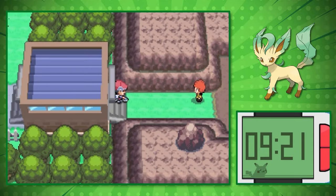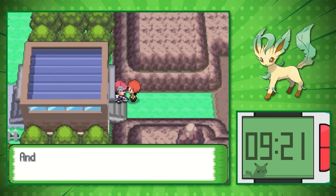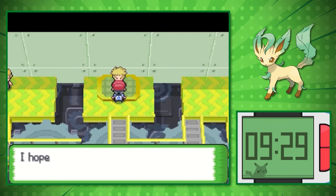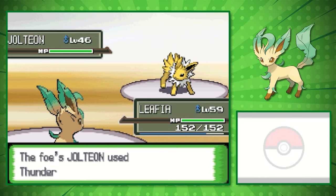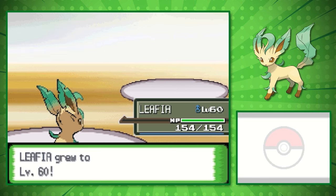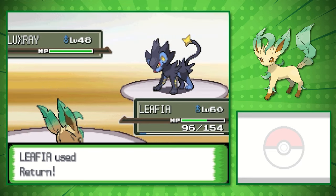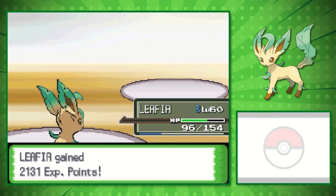We finally made it to Sunyshore City where Flint, an Elite Four member, asks us to motivate the Gym Leader. Since Volkner is an Electric-type user, maybe we should ground him so he doesn't shock anyone. Volkner sends out Jolteon — I set up with Swords Dance, Jolteon paralyzes us, but I had the Cheri Berry equipped so it was like a free setup, and we knock it out. Next is Raichu — I go for Razor Leaf because it doesn't make contact, avoiding paralysis from the ability Static. From here on out, we easily one or two-shot his Pokemon.